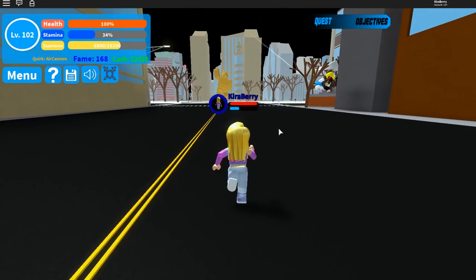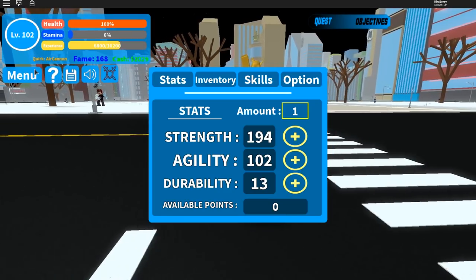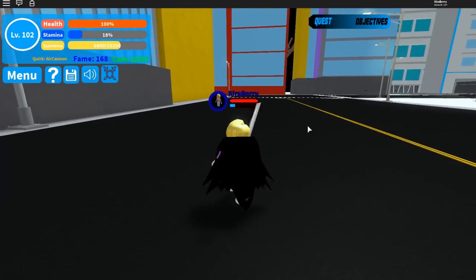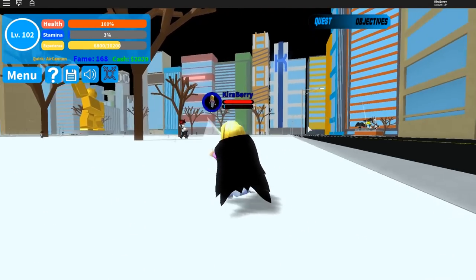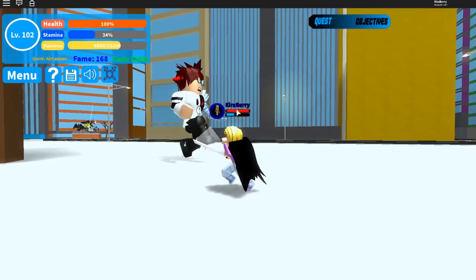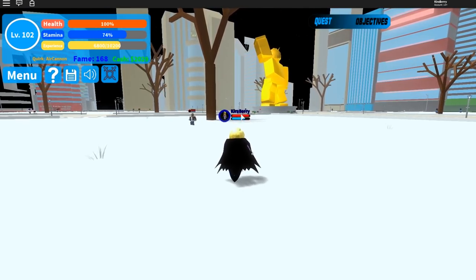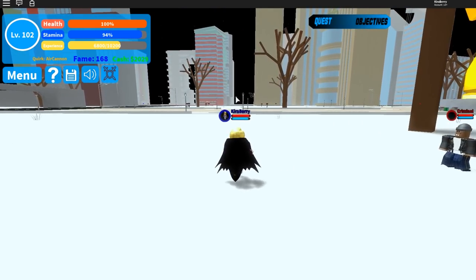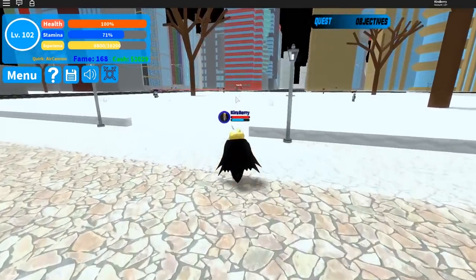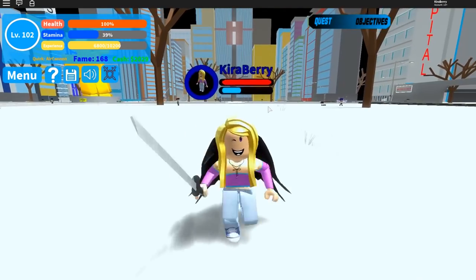You can actually buy stuff from the shop. In my inventory I have a Katana and a cape so I can look like Dark Shatter. Over at that red building is the shop where you can go and purchase guns, swords, and all types of gear. You can buy Bakugou's gauntlet-type things for his wrists — I don't exactly know what they're called. I'm still a noob at My Hero Academia.